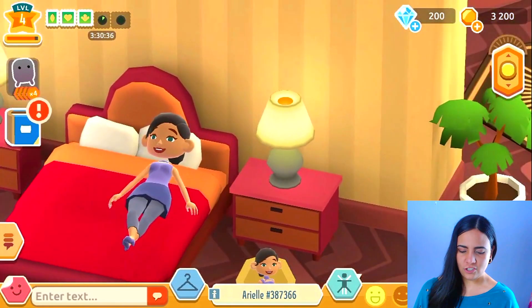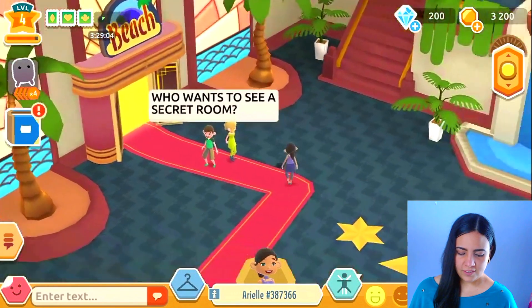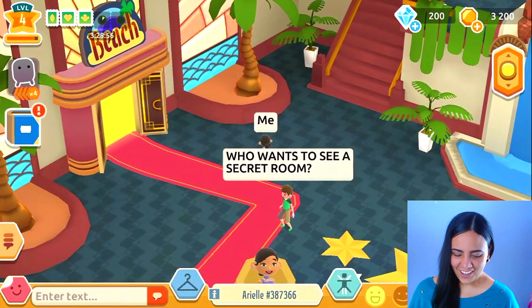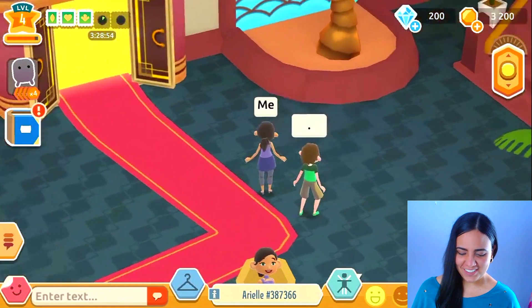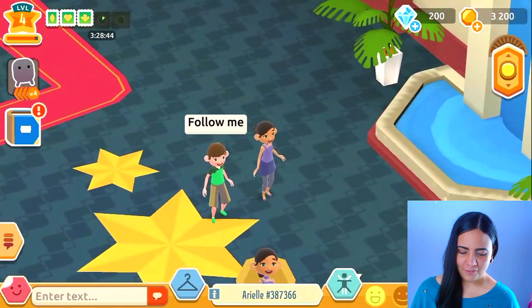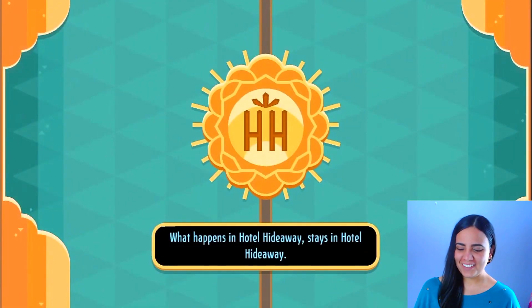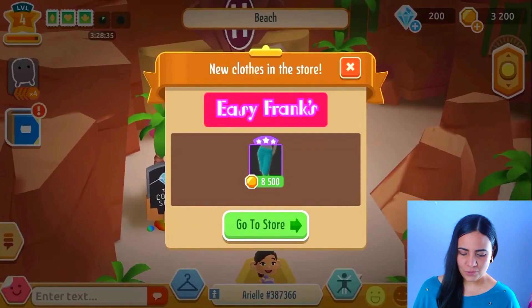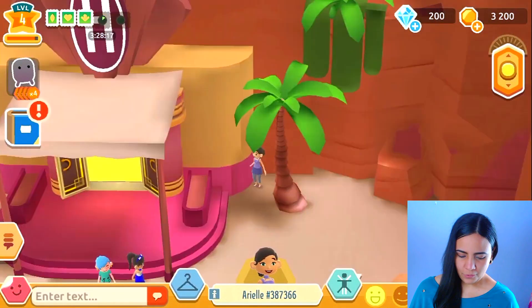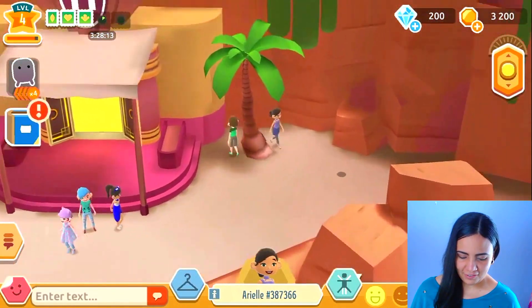Somebody's typing over here: 'Who wants to see a secret room?' I do! I think he's just going to try to scam us, but let's see what he says. He says 'follow me' — okay, I'm following. I'm following you. I wonder where he's going to take me. Easy Franks, we got some new clothes in the store. Where is he? Oh, he's right here. Come on — I don't know where he went. Oh no, I lost track. There he is. I found you, I'm sorry!